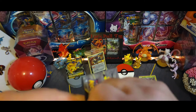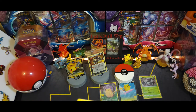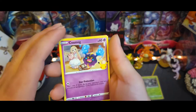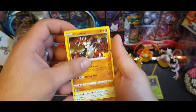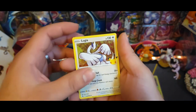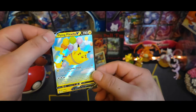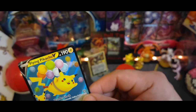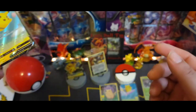Next pack - there's the code, there's the code. Got Cosmog, Groudon, Lugia, and a Flying Pikachu V - there we go. Add that to the Surfing Pikachu now, so we got both the V's for Pikachu, as well as an extra for Vivid Voltage.